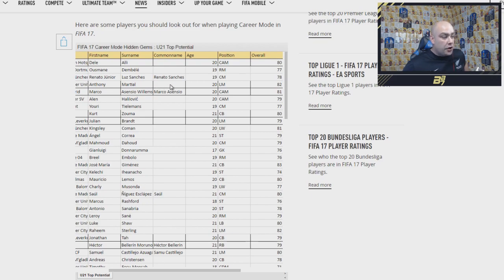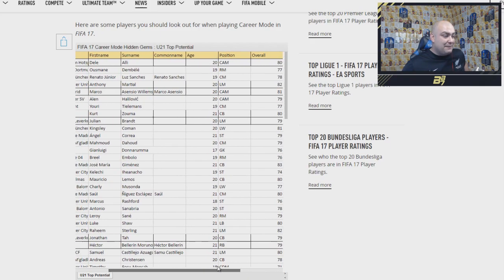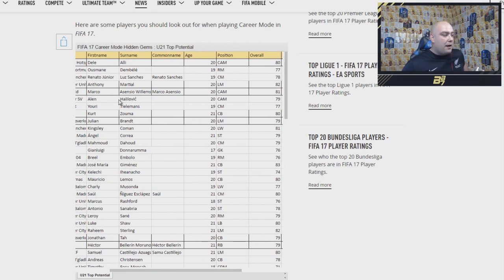We have Martial at 82 rated, and I was curious about his potential — it's 90. So all four of those players are 90 potential, which is mental. We have Marco Asensio at 81 rated CAM, which looks alright.